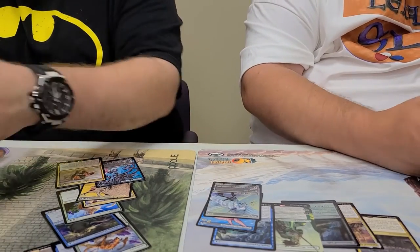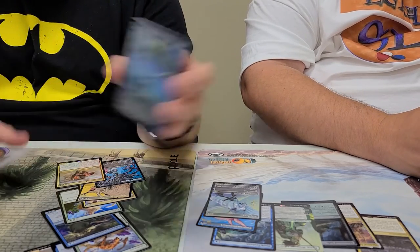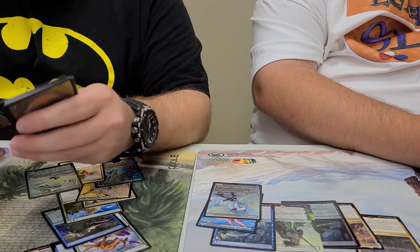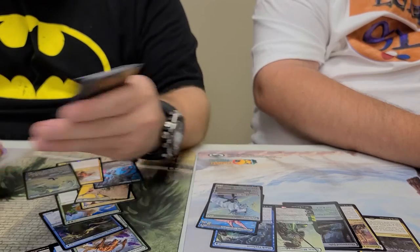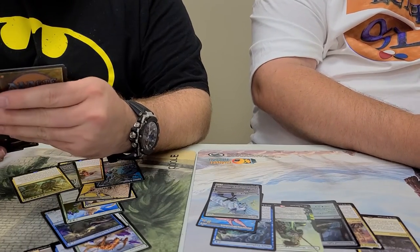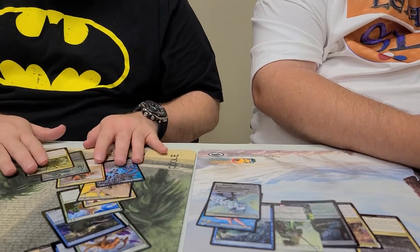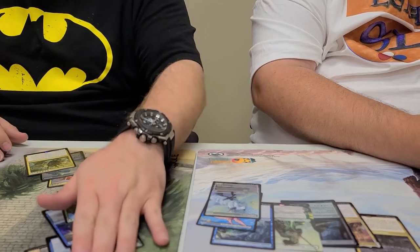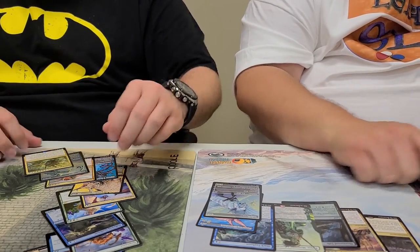Last pack for Mason — we got a foil Archipelagor and an Emergent Ultimatum, but no alternate arts in this pack. Thanks for being a patron; that was your nine packs. Another Vivian alternate art, even though it's not foil, and we'll see you next time.